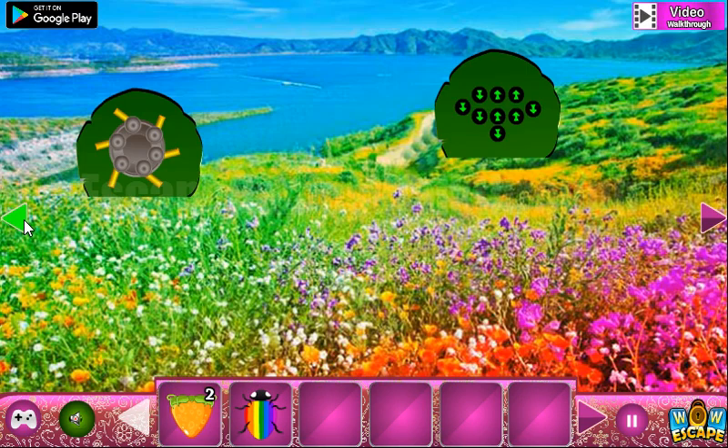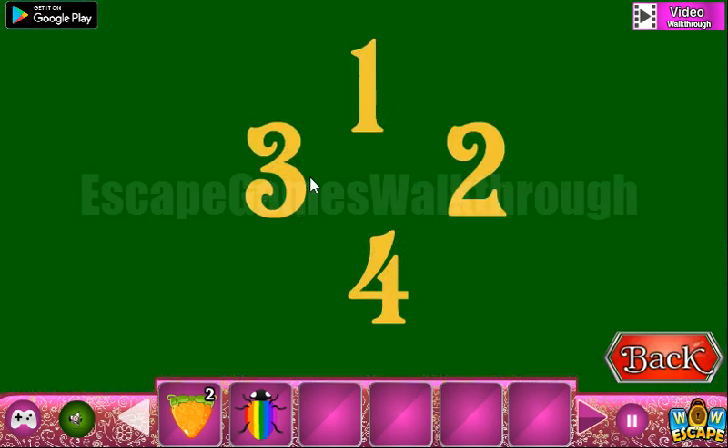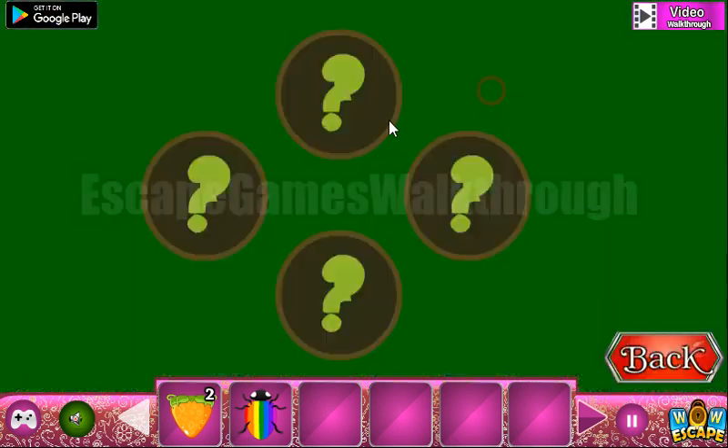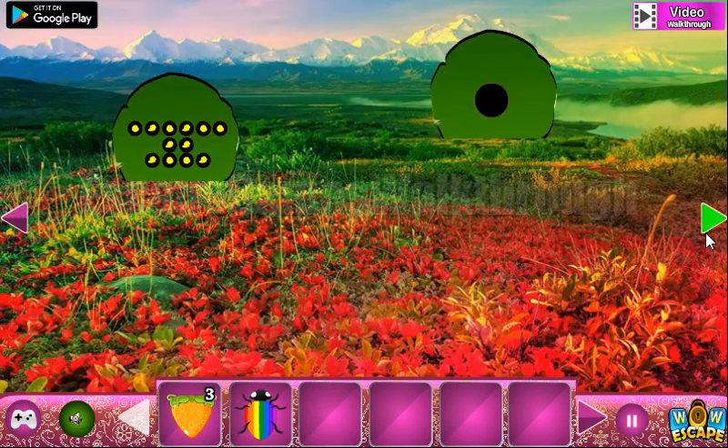Going to the left again. Here we can take the hint: 1, 2, 3, 4. It's an order to use here. We have 1, 2, 3, and 4. We've got one more berry.